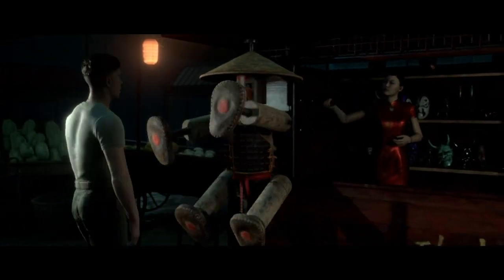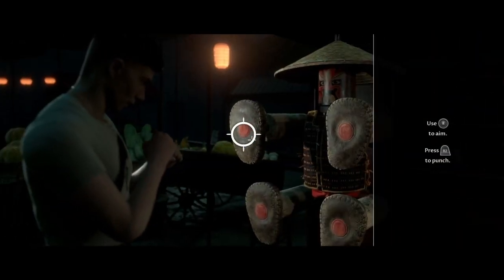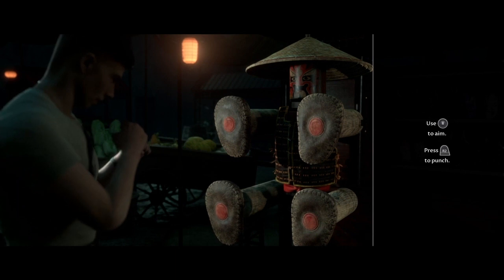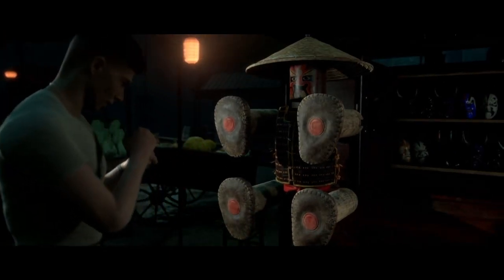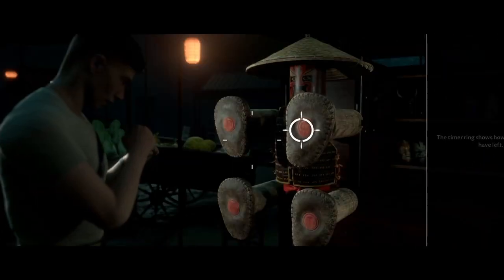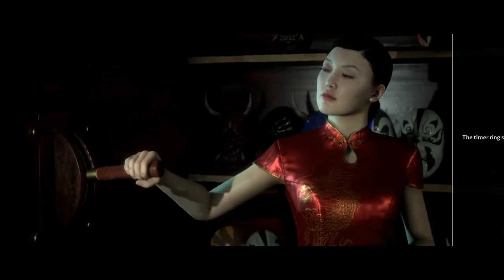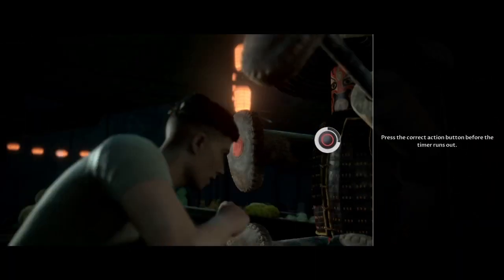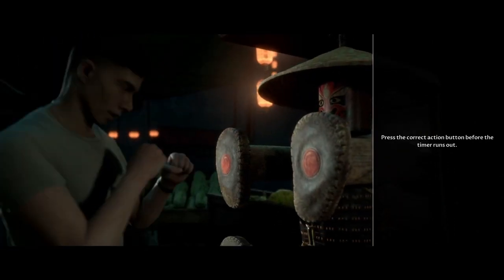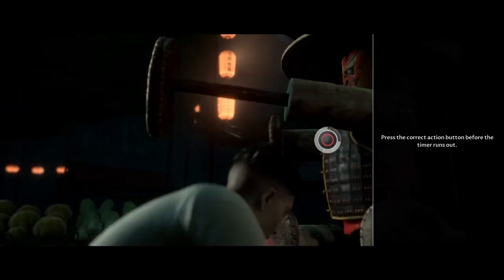These are the buttons you will press: top left, bottom left, top right, top left, circle, then square, circle again.